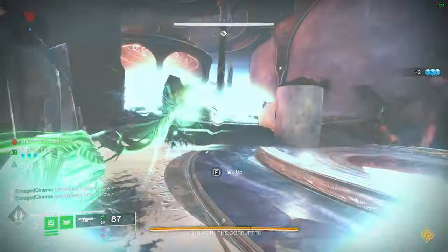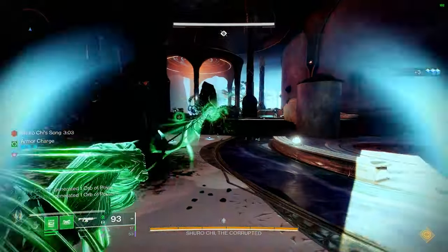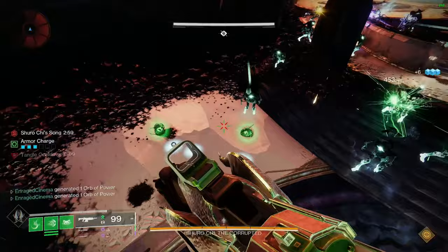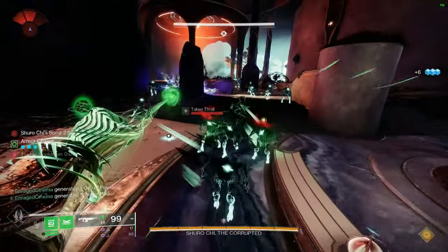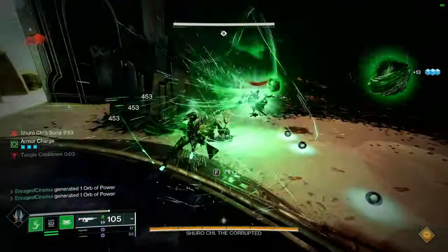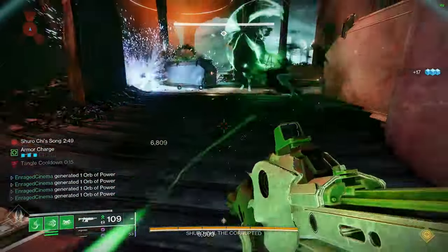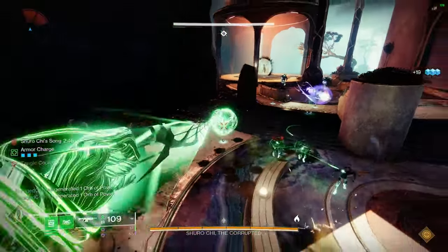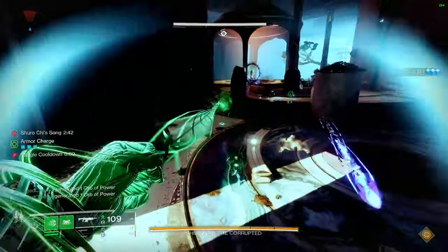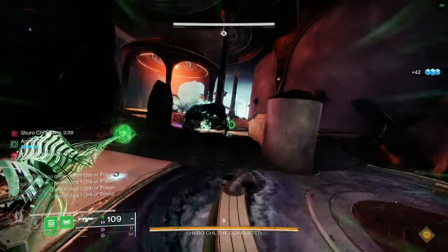With this specific build we're going to be making orbs in six different ways, and all six are extremely easy. Orbs are really good for your teammates and for yourself — they charge you up, help with damage, make special ammo, and give you stats. Orbs are very important this season, and all six methods are simple.